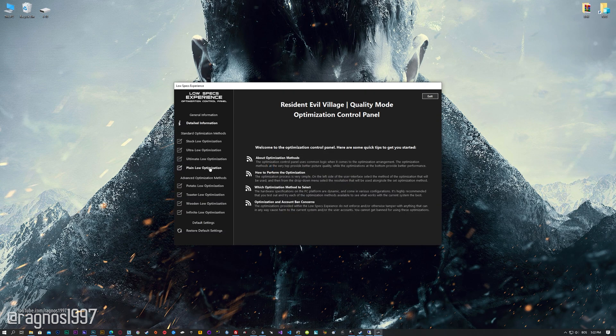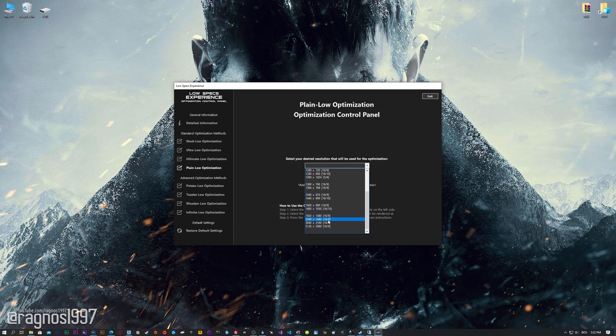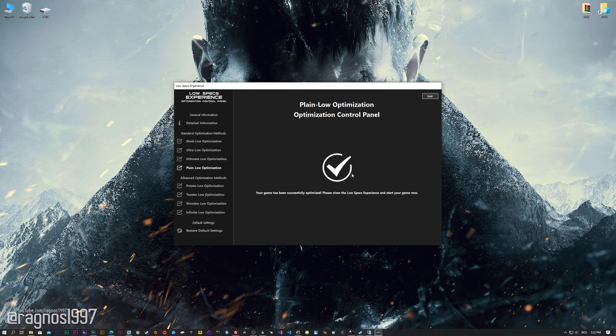When the optimization control panel loads, simply select the method of optimization and the resolution you would like to render your game at. This is something you will need to experiment on your own in order to see what works for your system the best. Once you decide which optimization method and resolution you are going to use, press the Execute Optimization button and then start your game.